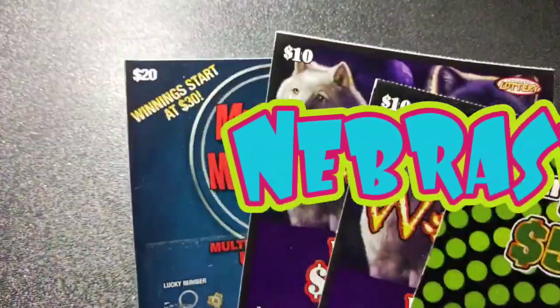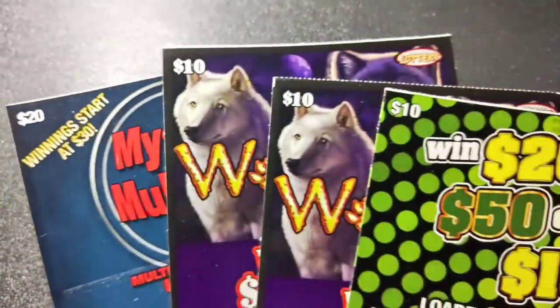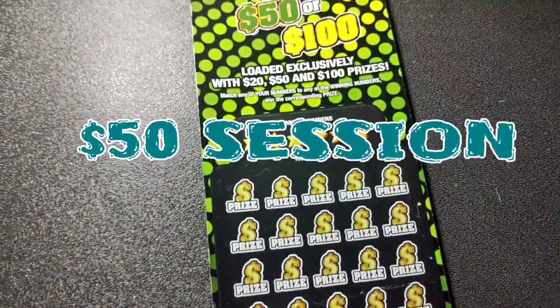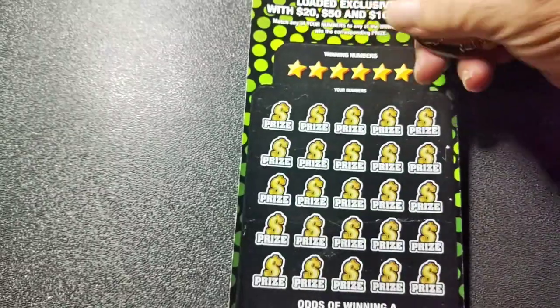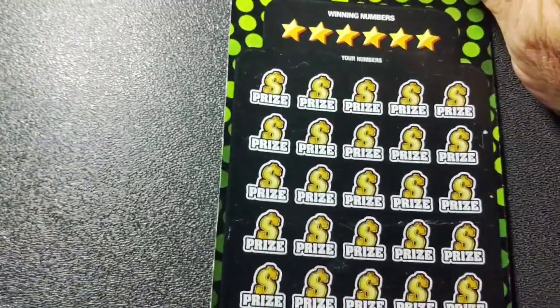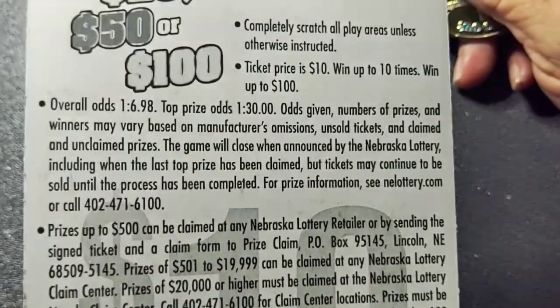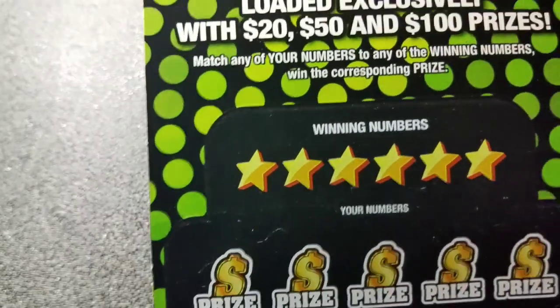Hello guys! Look here, we got some Nebraska tickets. We got $20, $30, $40, $50 worth. We got to do one of these here — Boomer Bust. Going back to Texas, so I got to scratch up my tickets I got from up here. Odds on this ticket: one in 6.98. Match any of your numbers to any of the winning numbers to win the corresponding prize. That's about it.